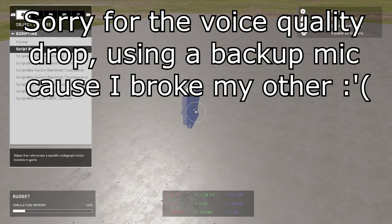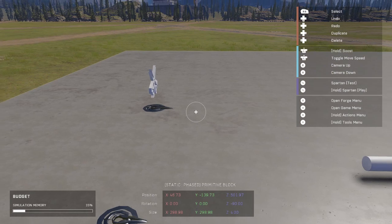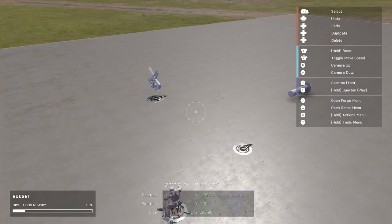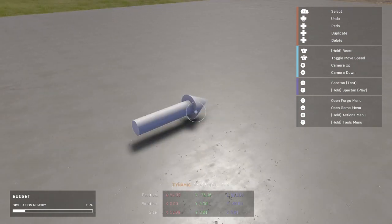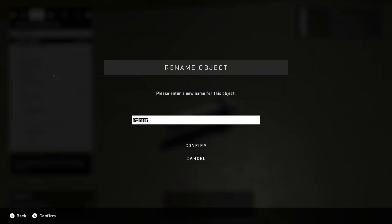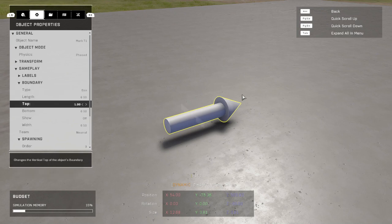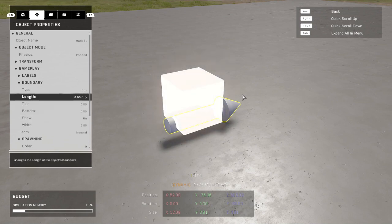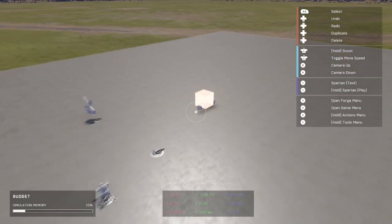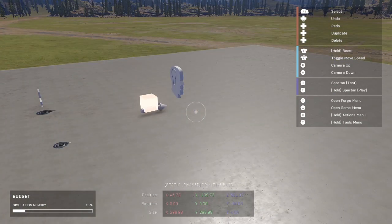To start this off, the map setup is really nothing. All you need is one object, specifically a pointer. I have an AI spawner already set up — it's an elite, he's on squad alpha, and he's on my team. For this pointer, you're going to want to name it something important. I'm going to name this 'mark t1'. I'll explain the t1 later. For the boundary, I'm just going to set one up so you can actually see the pointer appearing where it's supposed to be. You don't have to have a boundary at all — it's not necessary. All you have to do with the pointer is name it and have it where you want the AI to go as soon as they spawn.